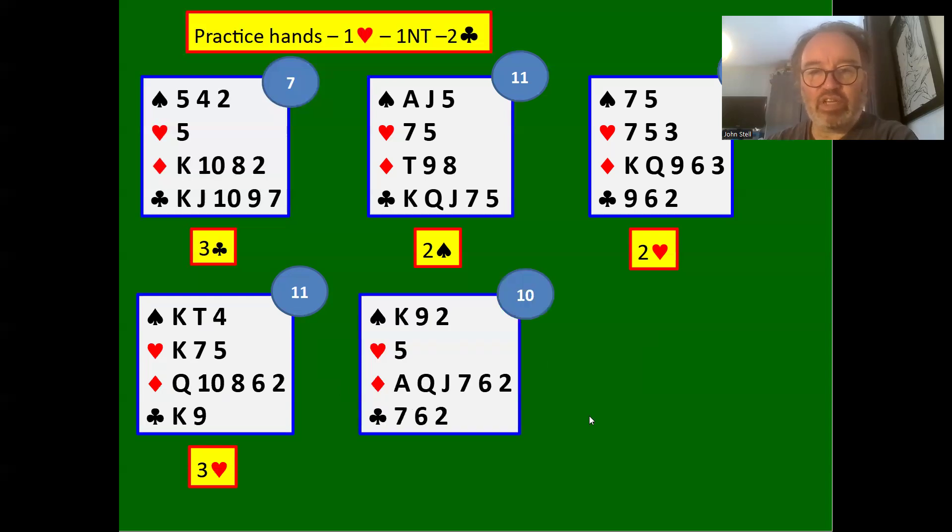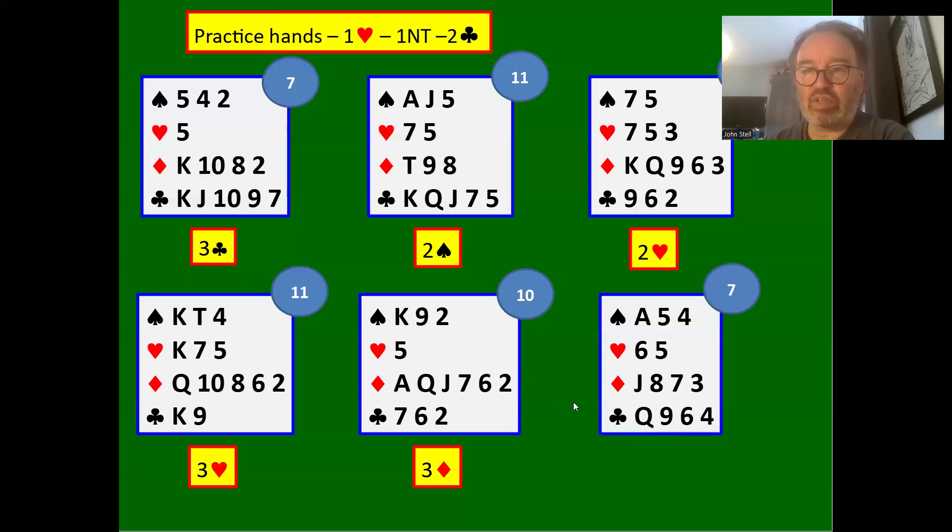This time we bid three diamonds — we don't have tolerance for hearts and we've got our own suit, so we jump to three diamonds to show a six-card diamond suit with a decent hand. Then one heart — one no trump — partner bids two clubs. We've got four clubs, but rather than bidding three clubs, this hand isn't very good and partner could have only two or three clubs. So we're going to play in our five-two heart fit and bid two hearts. Alternatively we could pass, but we could be in a four-two or four-three club fit, so bidding two hearts is better.